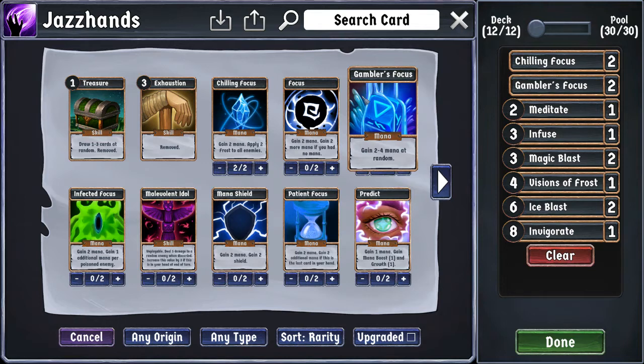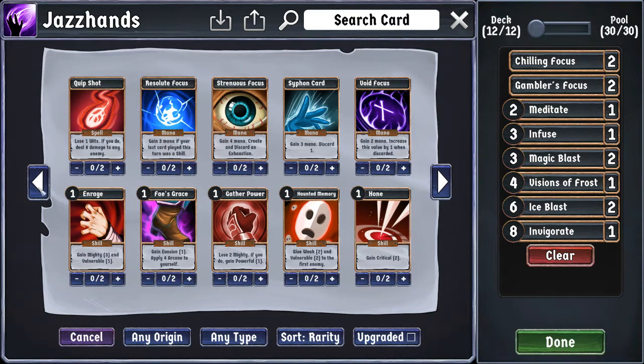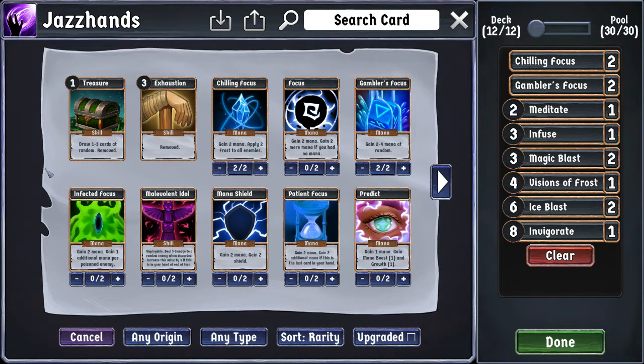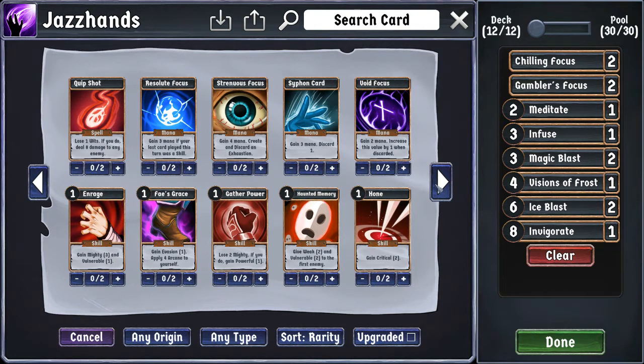Gambler's Focus, on average, produces three mana. Yes, one out of three times it will produce less than Resolute Focus, but one out of three times it will produce more. On average, Gambler's Focus is basically a Resolute Focus where you trade having control over how much mana you get for just always getting at least two mana. And I think that guarantee of getting mana is more valuable than the possibility of locking in exactly three in exchange for having to deal with the timing loopholes.